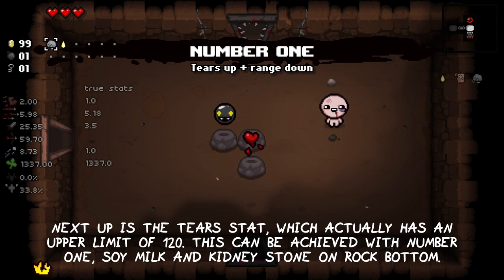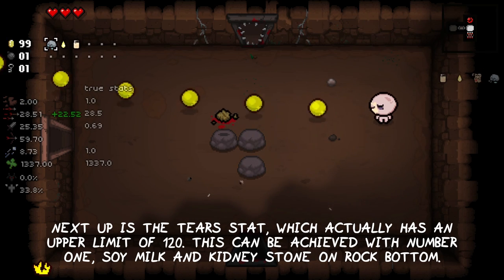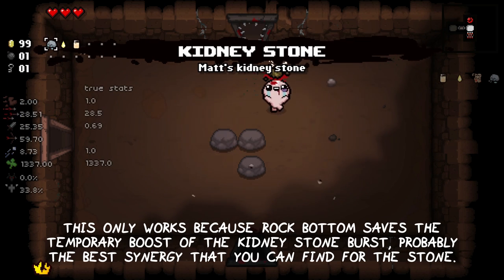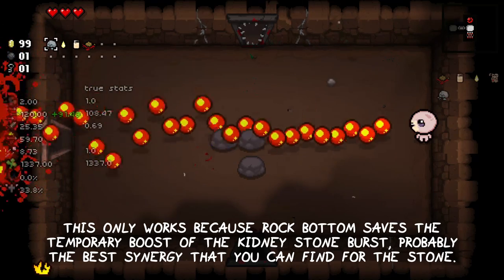Next up is the tears stat, which actually has an upper limit of 120. This can be achieved with Number 1, Soy Milk, and Kidney Stone on your Rock Bottom. This only works because Rock Bottom saves the temporary boost of the Kidney Stone burst. This is probably the best synergy that you can find for the stone.